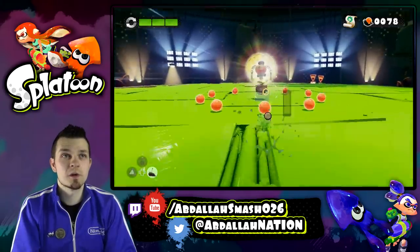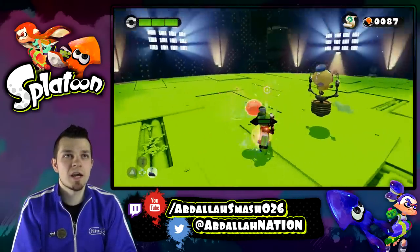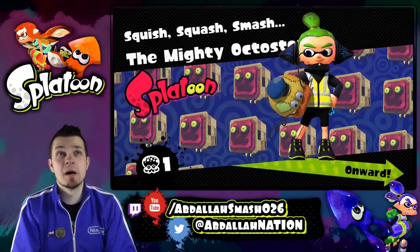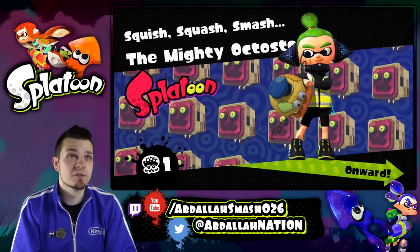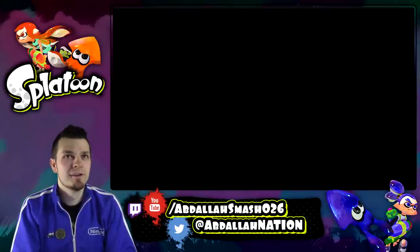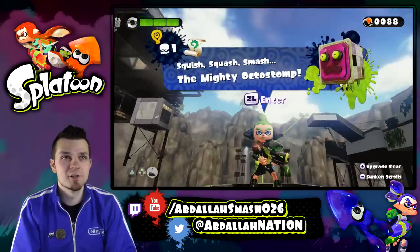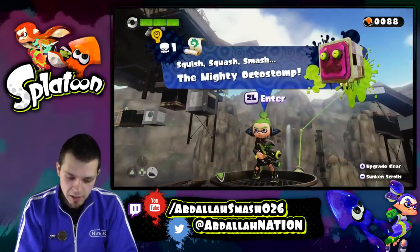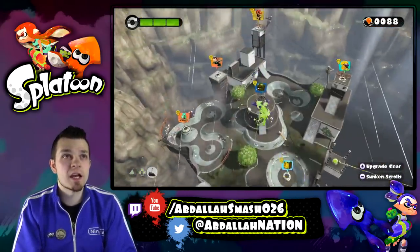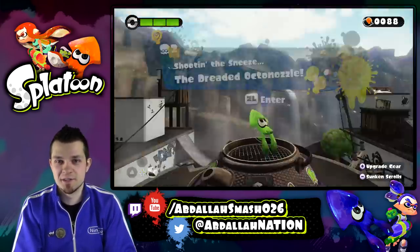We're going to climb forward, get our little orbs, saving the Zapfish, beating the mighty Octo-stomp — done. Very quick. Let's warp over to boss number two right over here in the second area. Shooting the sneeze — the dreaded Octonozzle. We'll give you a little bit of tips and tricks on how to beat this boss very easily. Now we're going with orange, which is very fun.